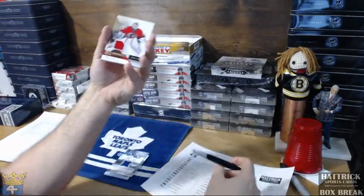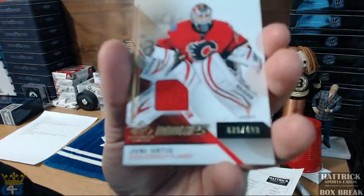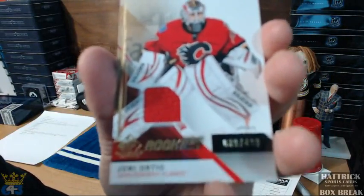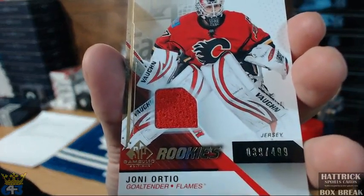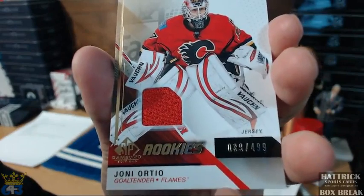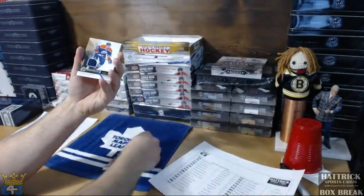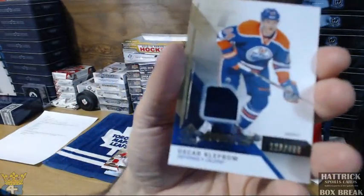Calgary Flames hit for Chad — there you go, hat trick for tomorrow night. So you are definitely in two hat trick breaks because you just got a free team — that will be drawn in a few minutes. And the Oilers hit went to Jack. That is a cleft bomb out of 499.